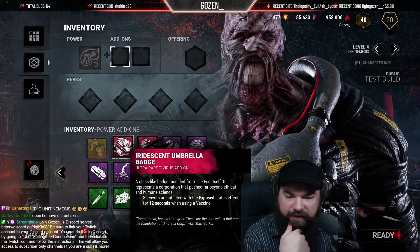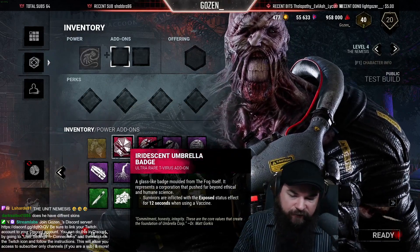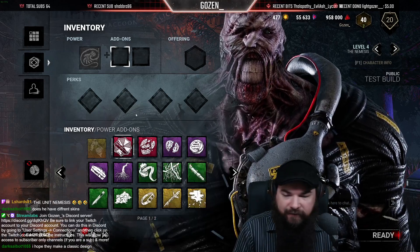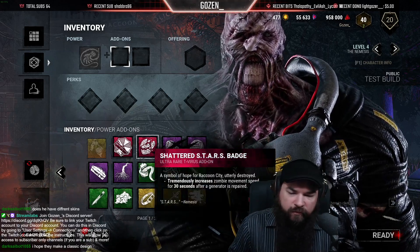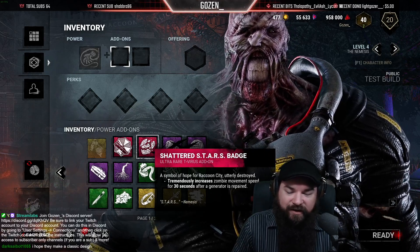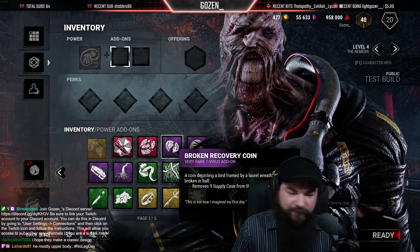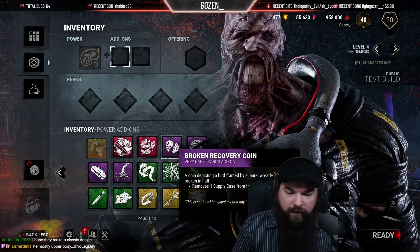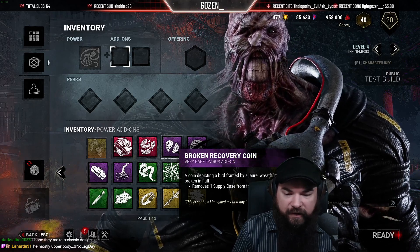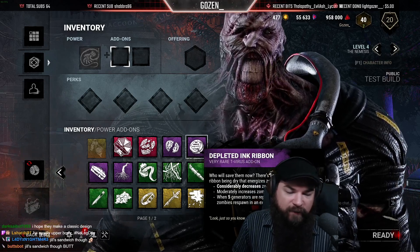What are Nemesis's add-ons? Survivors are inflicted with the exposed status effect for 12 seconds when using a vaccine - that's intriguing. Tremendously increases zombie movement speed for 30 seconds after a gen is repaired - classic design, would be down for that. Removes one supply case from the trial - so supply cases are for the vaccine, makes sense. Depleted ink ribbon considerably decreases zombie respawn time.